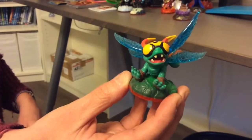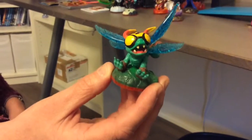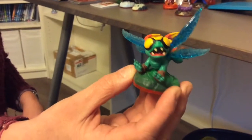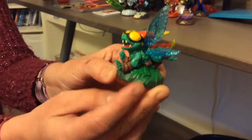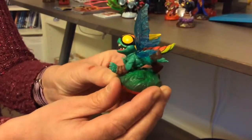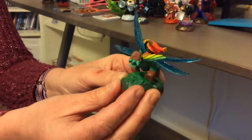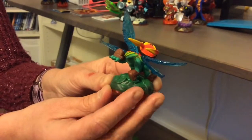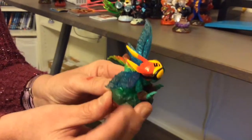This is High Five, one of the new ones. This is a life element. So you'll see all these guys in the game over the next couple of weeks. I love his wings - his wings are like blue and a bit of sea fruit. I love the details on these Skylanders, they're brilliant. And that's High Five.